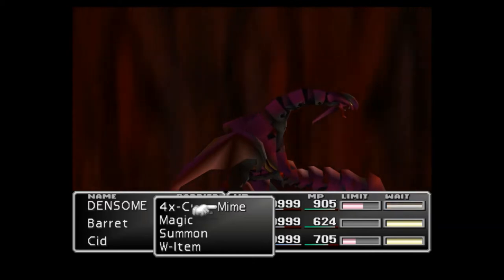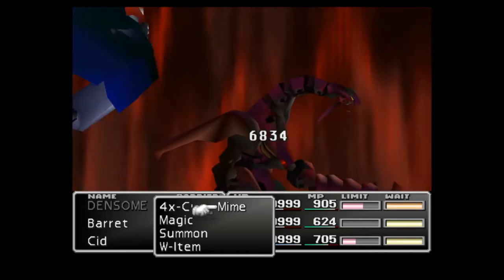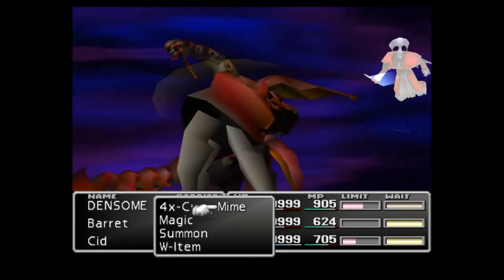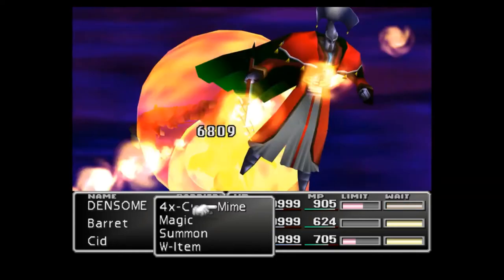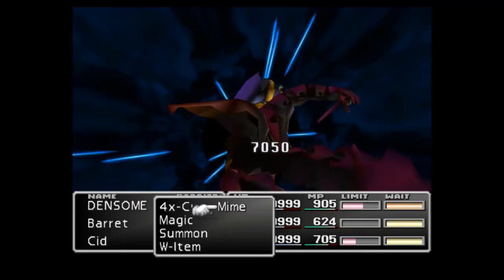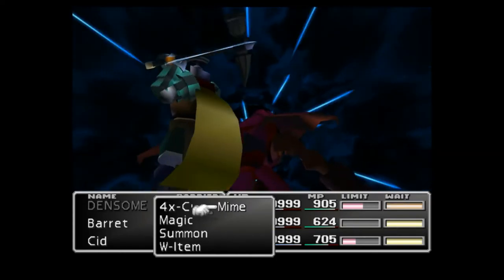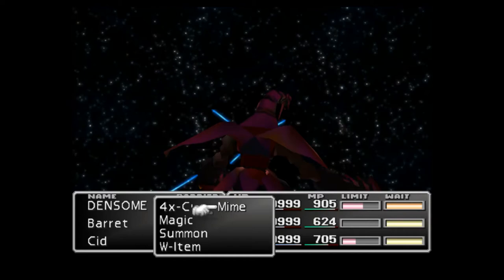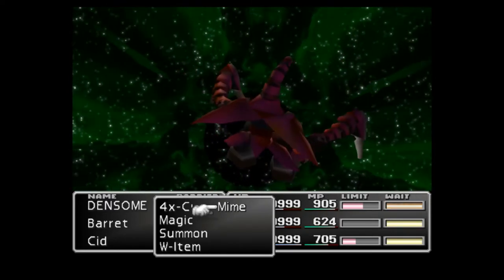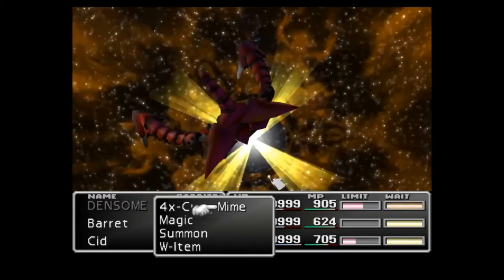A few helpful things — put a Fire Armlet on one of them and a Fire Ring on another. One of his common moves is Ruby Flame, and it's quite helpful if that actually heals you. If you have the Elemental materia, organize it so you can get healing off it — that would be really helpful. There are quite a few strategies for fighting this boss.